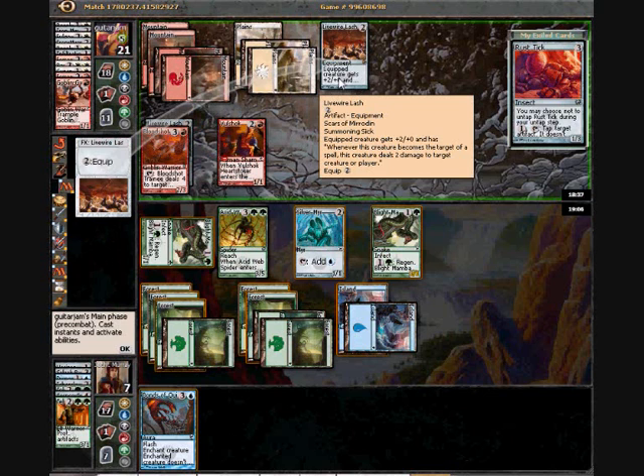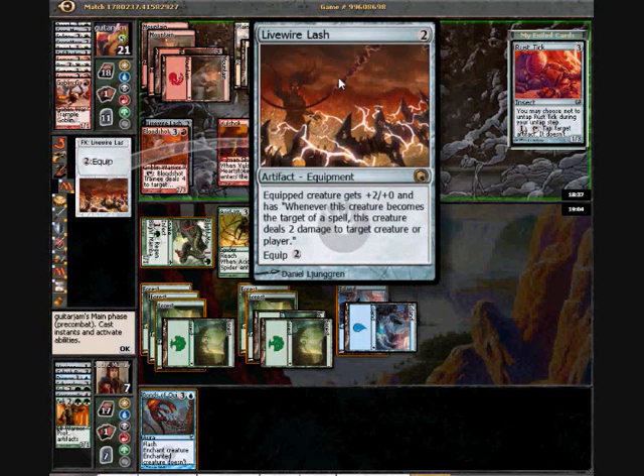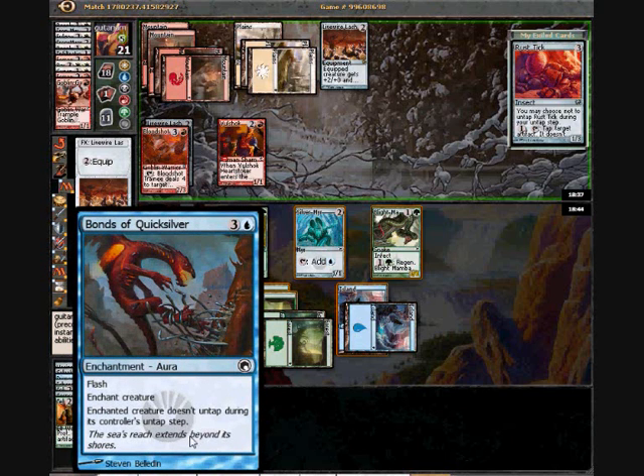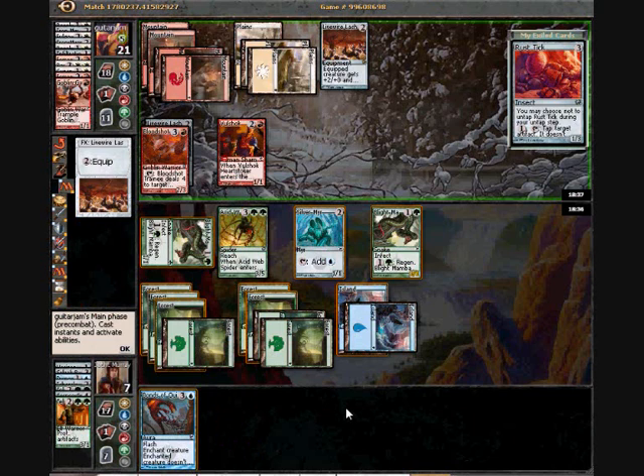Obviously this will trigger on Bonds of Quicksilver, so I kinda wanna be careful about when I do this. I could do it now, and then he can just leave his thing untapped forever — because unlike some other variants, this doesn't specifically require that the target be tapped upon casting. Or I could wait until after he shoots something. I'm just gonna do it right now.